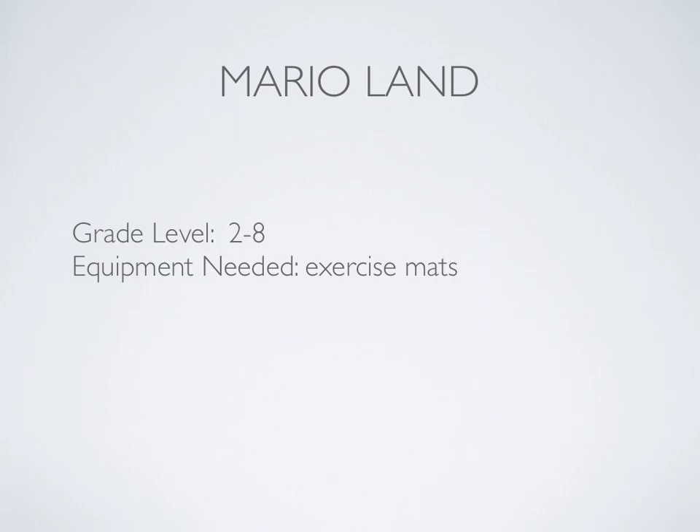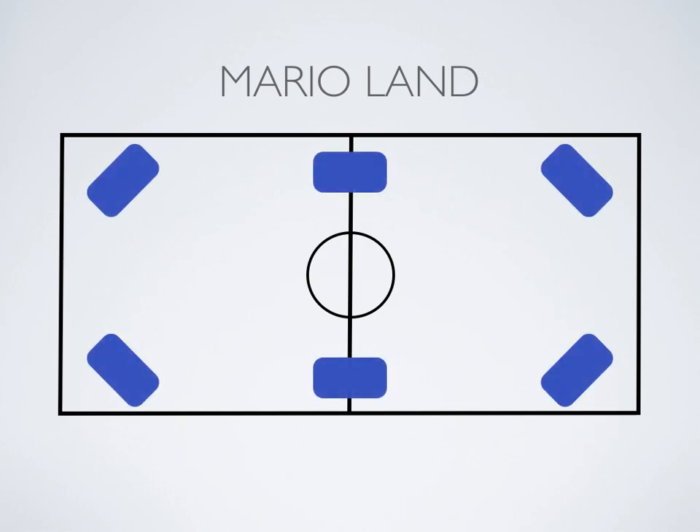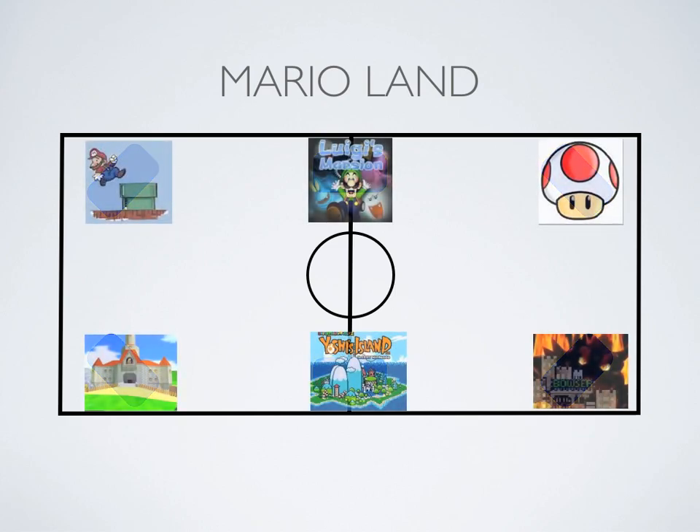This is Mario Land and you're going to need exercise mats for this game. You'll put down exercise mats, preferably six, but you can go with more or less, flat against the ground. You'll have students help you out with this, or you can just name them as you go.